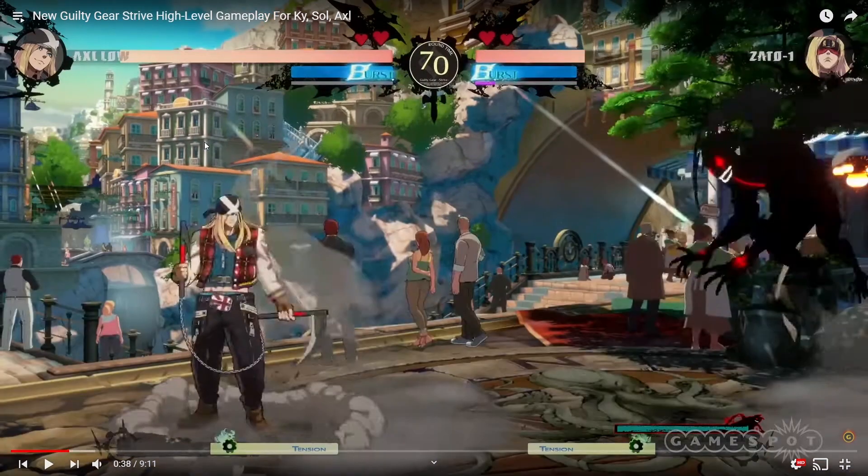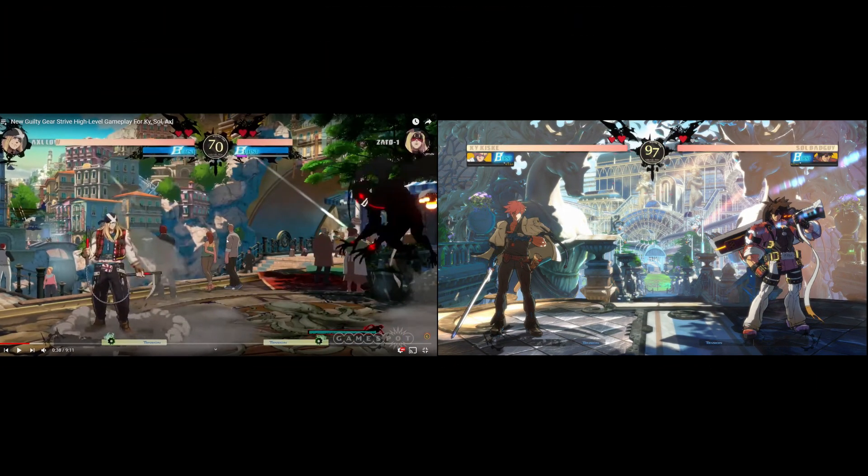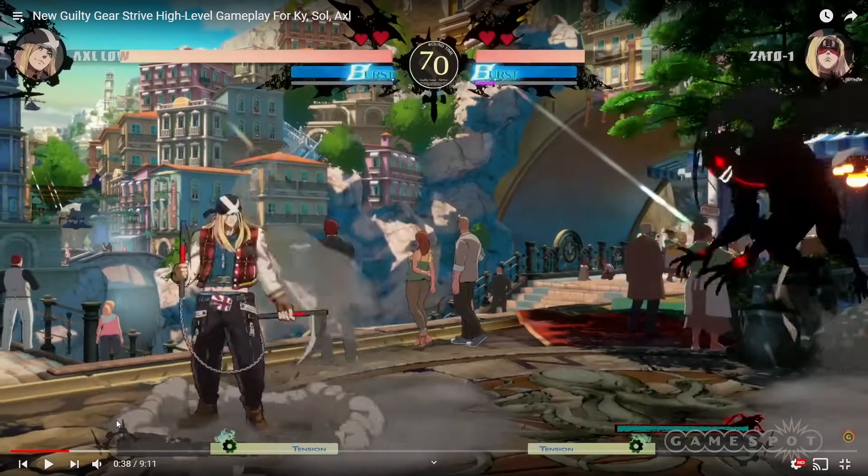I also want to note that the HUD and everything just seems a little bit more zoomed out, which is good. I'll post a comparison — let me know what you guys think. I think the UI and gameplay itself looks a little more zoomed out in this new version compared to the beta before, where it looked a little more zoomed in.